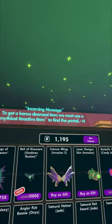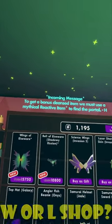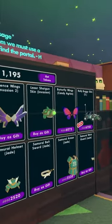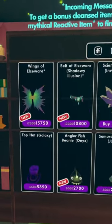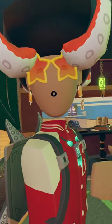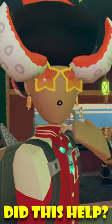Now, there's also a bonus item. You have to find a portal by wearing a mythical reactive item. You guys may be scared by the price tag of these actual items and stuff like that, but trust me, there's a way to actually use the old items. As long as you guys have the cipher of Elsewhere, or the cleansed amulet, you should be able to open up the portal to get that bonus item.